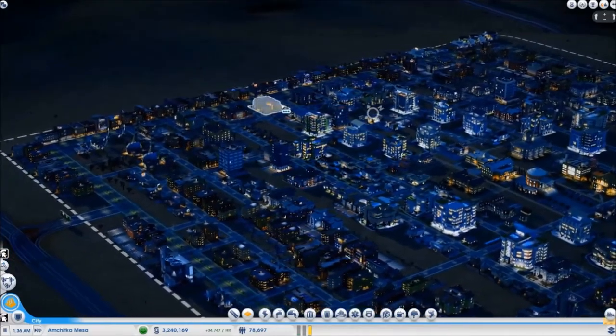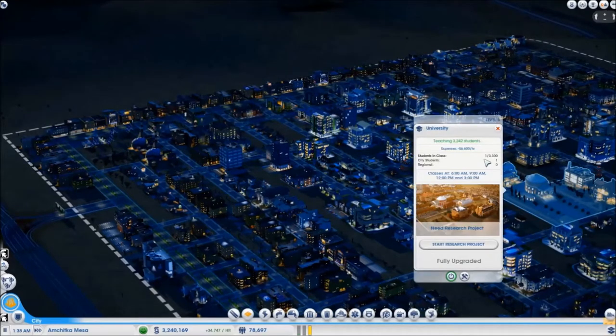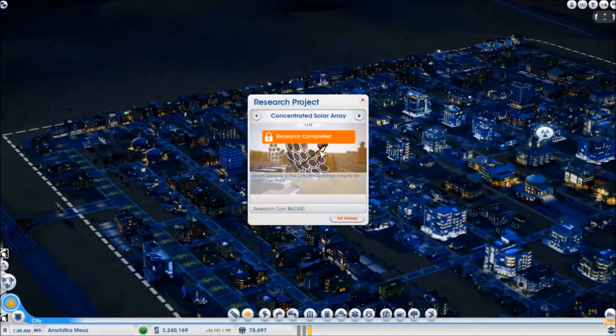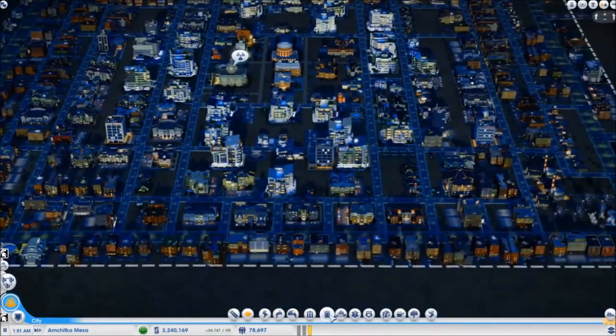The main point of this city is to have a university — one that can be upgraded with a lot of students — so I can research concentrated solar rays, because as you might have noticed I am using wind power. After that comes concentrated solar rays, which give off far more power for the space they take up. I am trying to keep using clean energy in this region.